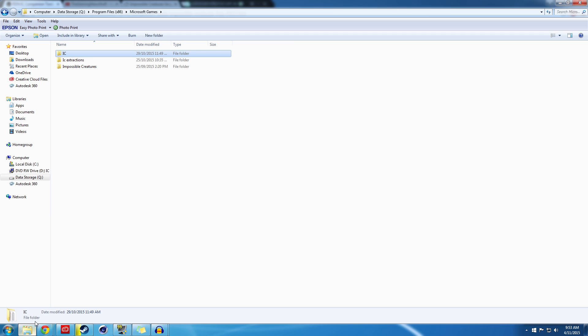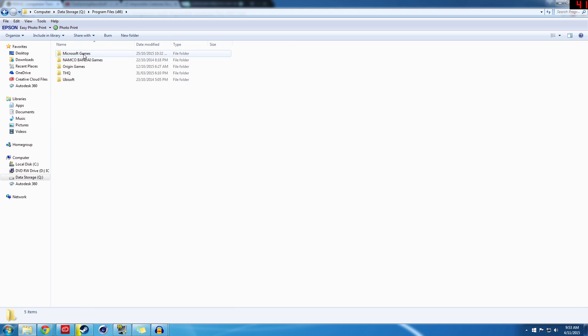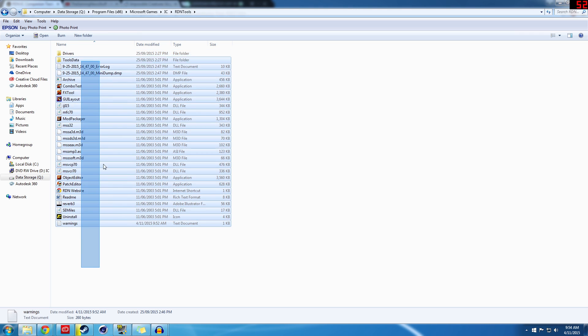Once that file's downloaded, extract it — open up the .exe file and choose your file directory, wherever your Impossible Creatures directory is. For example, mine's in data storage, Program Files x86, and then Microsoft Games, and then IC. Extract it into there. Once that's done extracting, you'll see there is an RDN Tools folder. Open that up and you'll see all these different programs and tools.